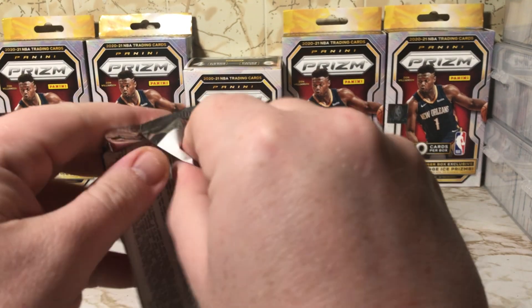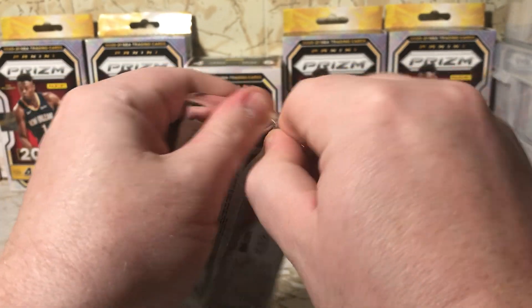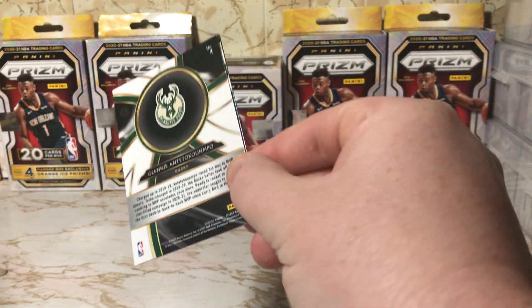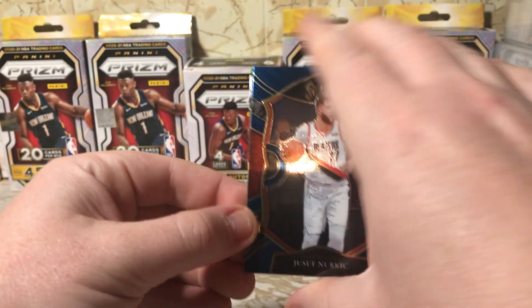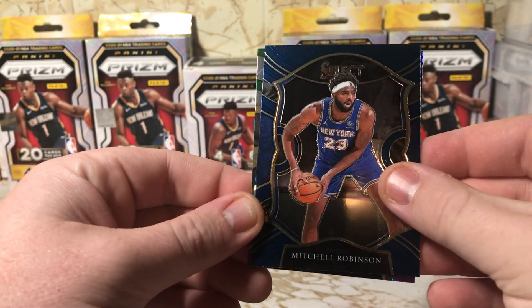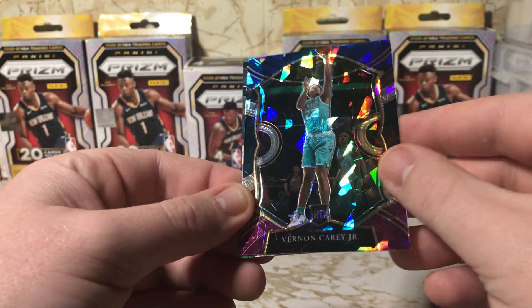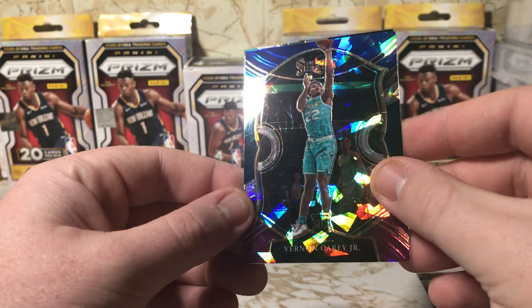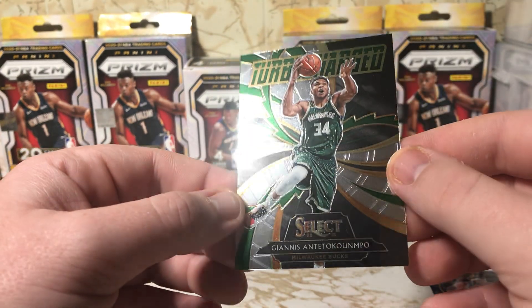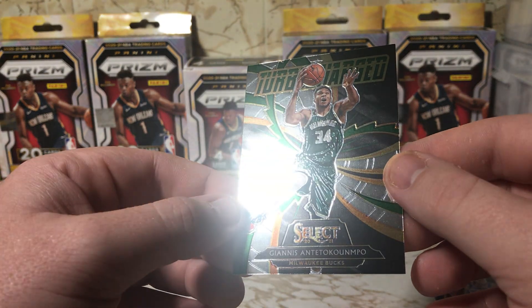Ooh, this one's tight for me a little. Hopefully that means there's something good in it. Looks like a Giannis insert on the back. Yusuf Nurkic, Mitchell Robinson, Vernon Carey Jr. — too bad it wasn't a Lamello — and a Giannis insert, Turbocharged Select.